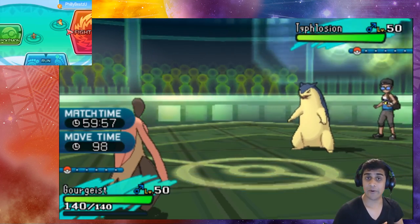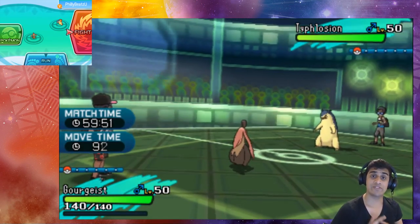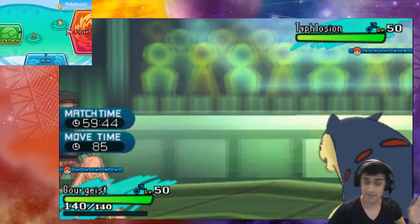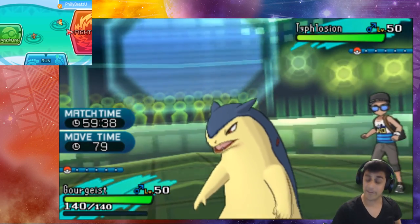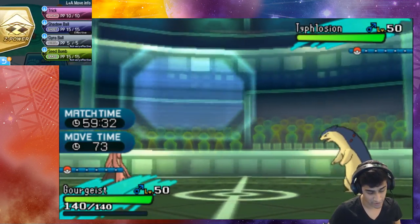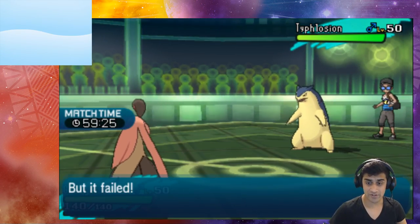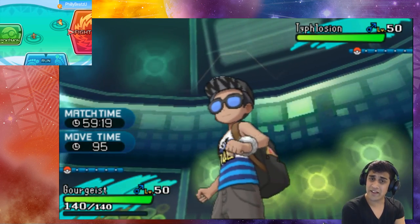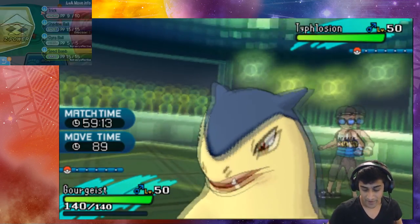We are now here on the battle stage to see exactly what happens. Trick on its own is an interesting move — it swaps the item you have with the opponent's Pokemon. Our Gorgice has a Psychic Z crystal and Typhlosion has a Life Orb. I'm going to go for the initial Trick, and hit Swift on Typhlosion — which will probably fail since it's a Normal-type move. Gorgice uses Trick and it fails — the Z crystal cannot be swapped.